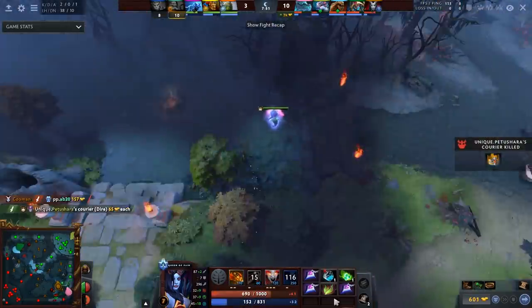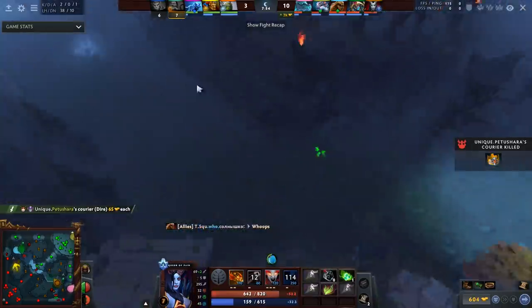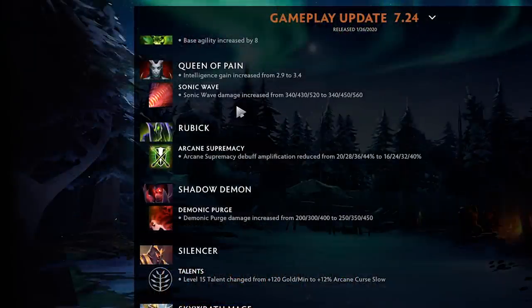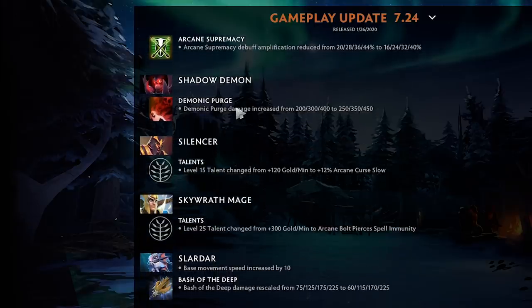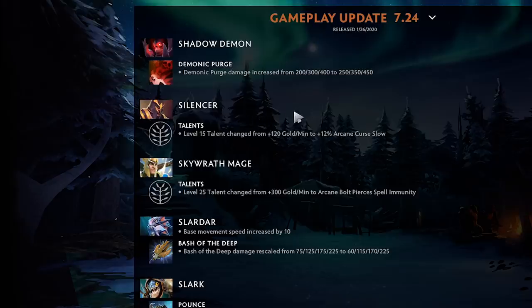Skywrath Mage: Arcane Supremacy nerfed by 4% at all levels — still a fine hero. Silencer Demonic Purge increased by 50 damage at all levels, but losing GPM is pretty brutal since this hero does not have a good way to farm and relies on GPM or lots of kills to get items.